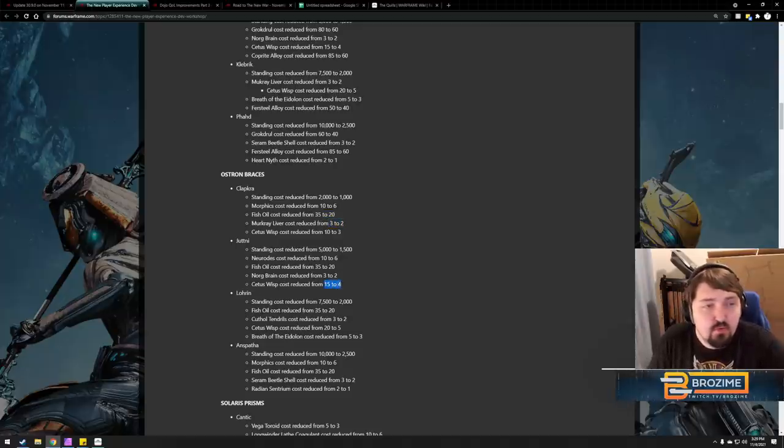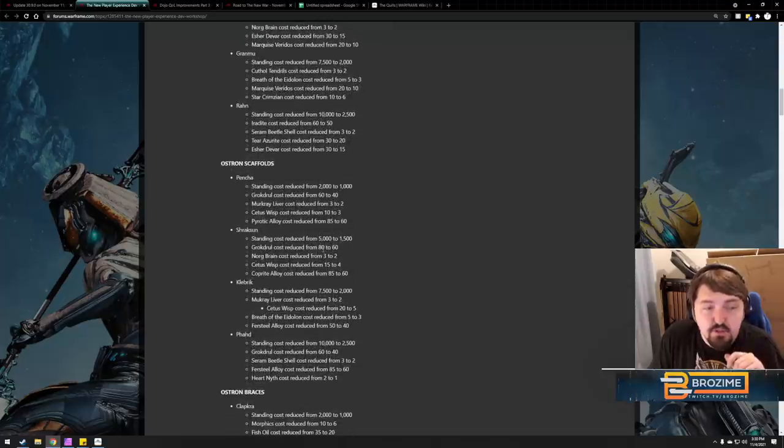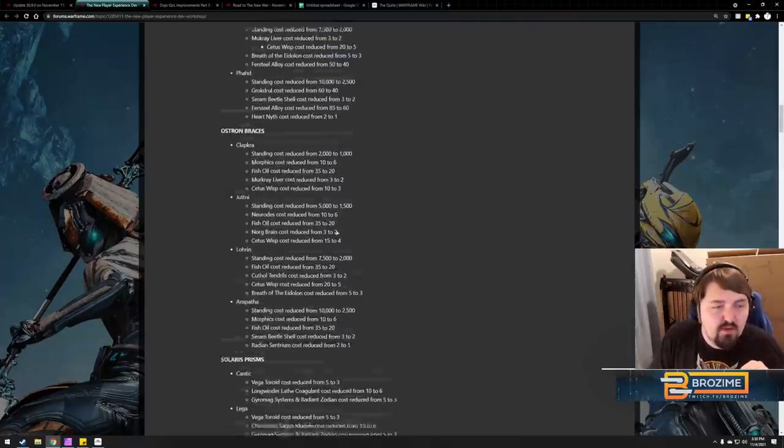On braces, Cetus Wisps are reduced from 10 to 3, meaning the total you need for a 1-1-1 is six Cetus Wisps, down from 20 — a massive reduction making it way more accessible. You'll still need some fish oils and do a little fishing, which is fine since it's any fish. Standing costs are also being reduced: one-parts go from 2,000 to 1,000, and two-parts from 5,000 to 1,500 — so a full 2-2-2 costs 4,500 instead of 15,000, less than a third of the current cost.